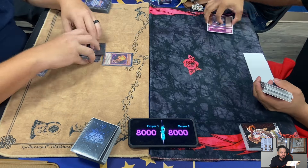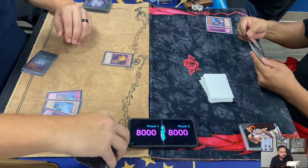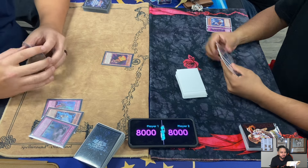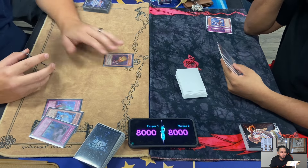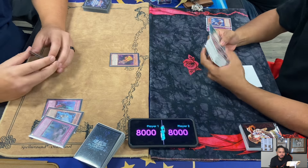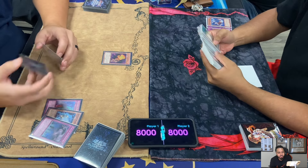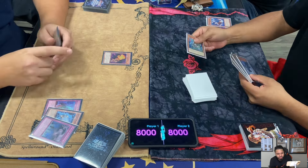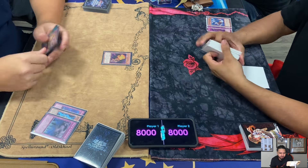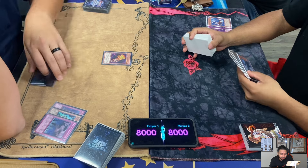Abyss Sphere special summons Linn. When Abyss Sphere is destroyed, it's going to destroy Abyss Linn, and Abyss Linn's effect will activate. Moraltake is called and Bottomlessed. He set Moraltake to the Spell and Trap Card Zone, but Moraltake will only special summon itself if it's destroyed during your opponent's turn - since it's being destroyed during Elden's turn, it's not going to special summon itself.